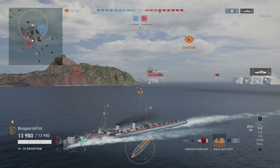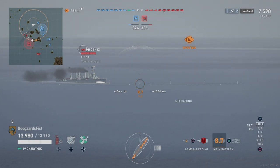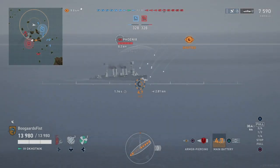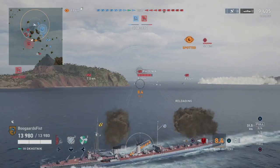Kuma moving in hot here, and you can see on the map the Kuma was relatively broadside, the Phoenix behind them relatively broadside. We've got to stay away from these ships though — we don't want to be closing in on them. The closer we can get them, yes, we can access the citadels a little bit easier, but we're not trying to get suicidal.